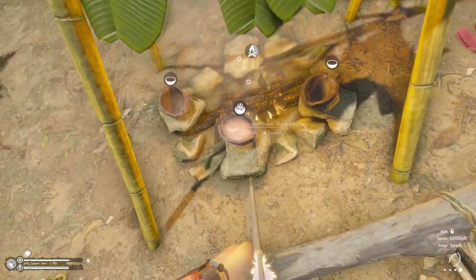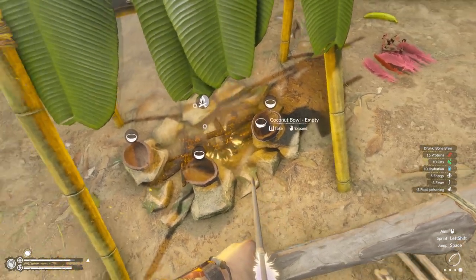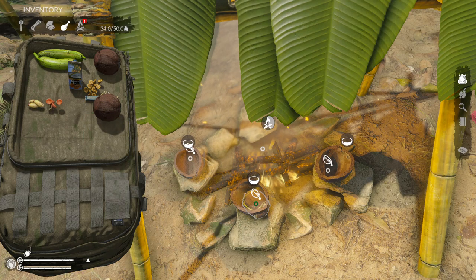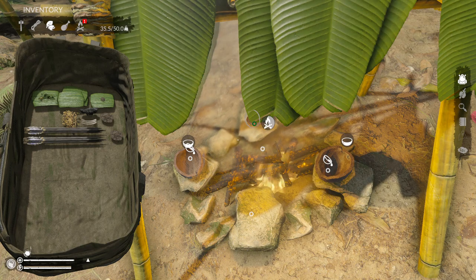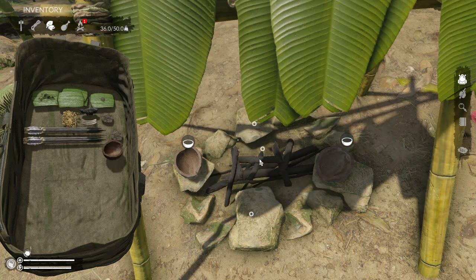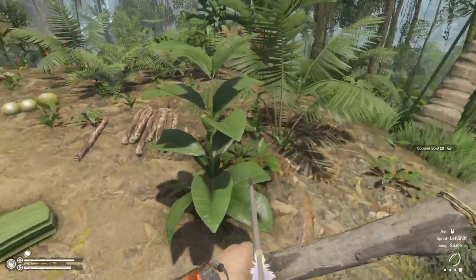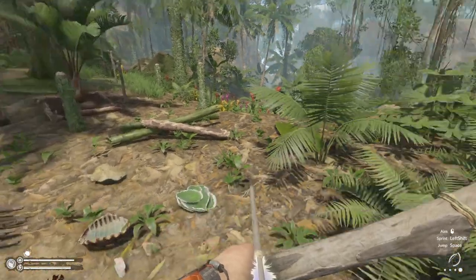I still need some protein — let's drink another one. I don't want to waste all my water on that, so we'll put ten water in there, and then use the coconut bowl to put out the fire. Probably time to go. We'll bring another coconut bowl in case we need to get some water on the way. We've got coconuts, we've got carbs — I think we're good to go.